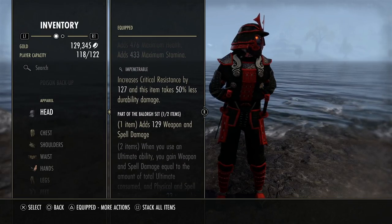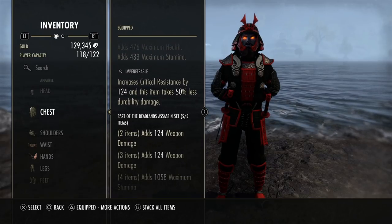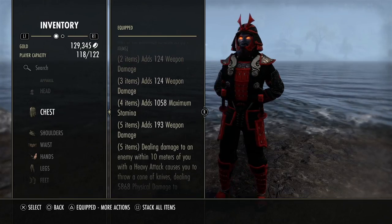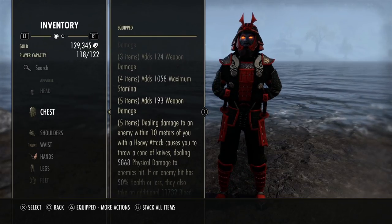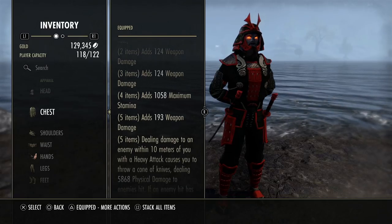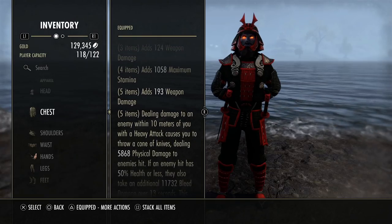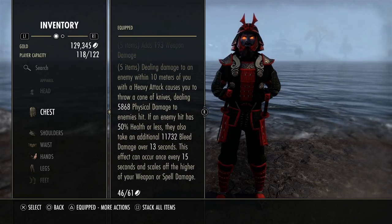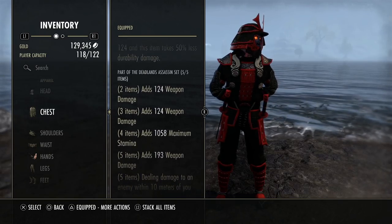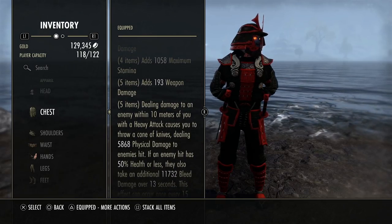For the monster set we are using one piece Balor — probably the best option. You could use Blood Spawn here, or next patch there's a set called Magma Incarnate that gives magicka recovery and stamina recovery, which will likely overtake Blood Spawn. For the main body set, this one inspired me from my stam sorc — it gives weapon damage, max stamina, and weapon damage bonuses. It's very close to New Moon Acolyte but without the cost increase, which is important because I don't like cost increases as a vampire.